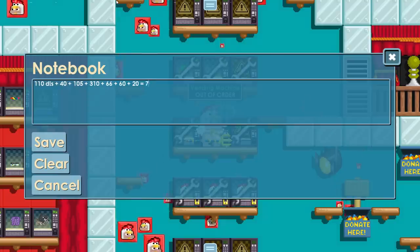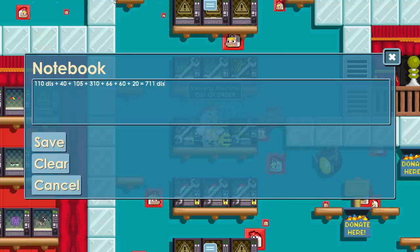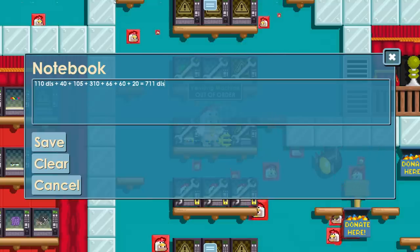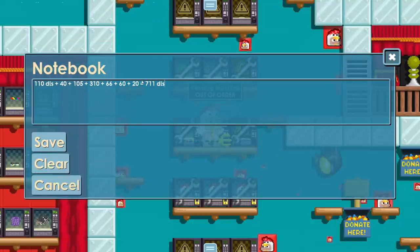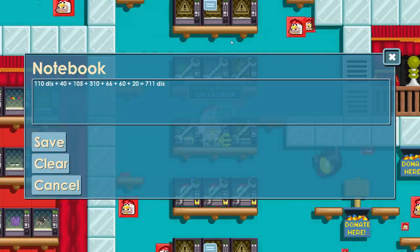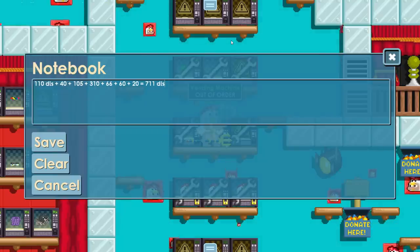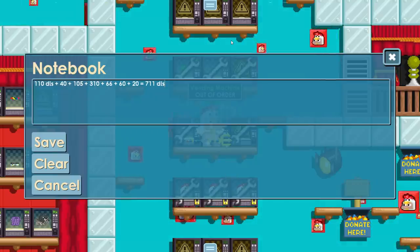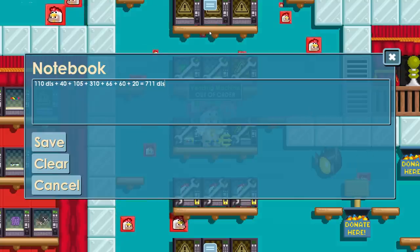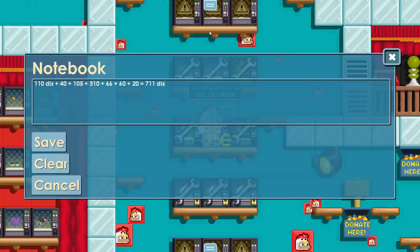I did the math — it's a total of 711 diamond locks. Bro, I thought I had close to like 10 BGL. I could probably add another 40 diamond locks if I count all the donation boxes, because I know for sure there's over 20 diamond locks in there — some dude donated 20 goddamn diamond locks. I legit can't wait to open those boxes, but I just uploaded what's in the box, so I gotta wait like one or two weeks. There's a lot of diamond locks in those as well.